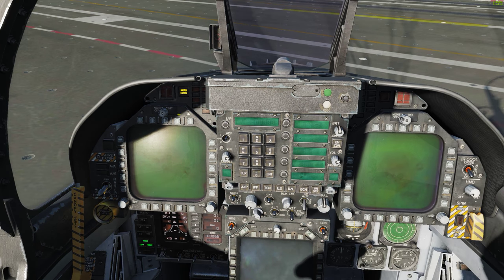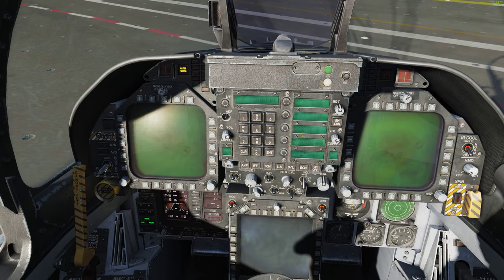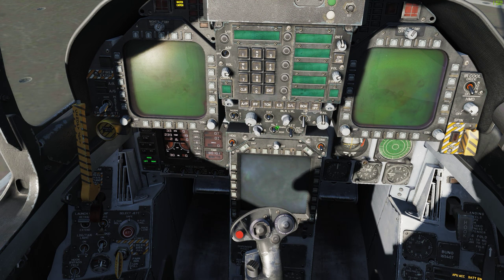While we're waiting, I'm going to turn on the three MFDs by right-clicking the upper knob twice on the right and left, and dragging the bottom one's brightness knob all the way to the top. Go ahead and turn on the HUD by doing the same with its brightness knob.